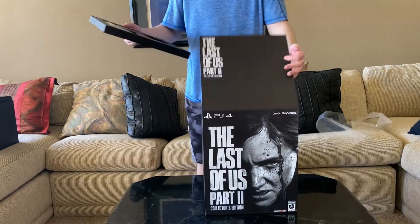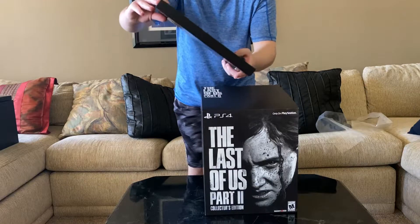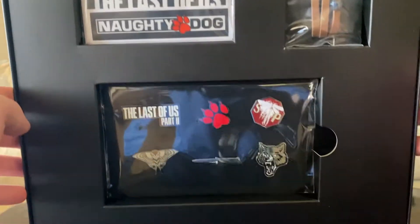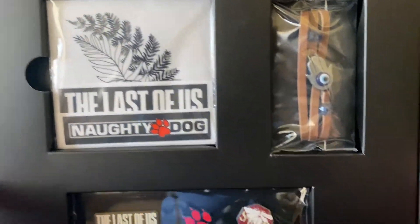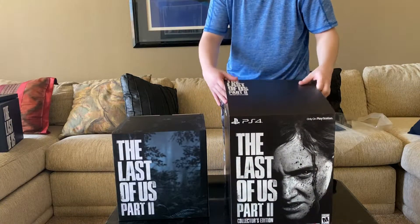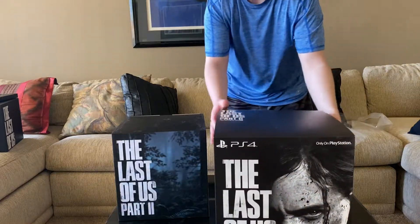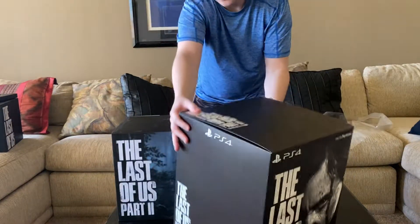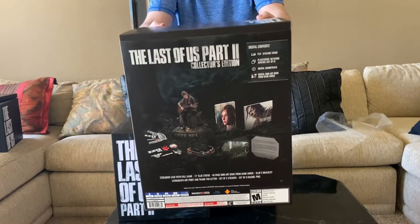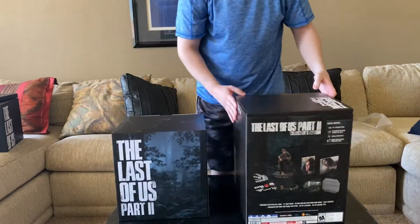And now we have — looks like we have stickers here, pins, and the bracelet as well. And here is a closer look of the stickers, the bracelet, and the pins. And also on the box, here is the front of the box right here, and also the back of the box, which shows all of the items inside the Collector's Edition of The Last of Us Part 2.